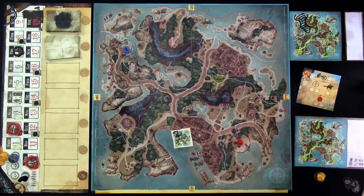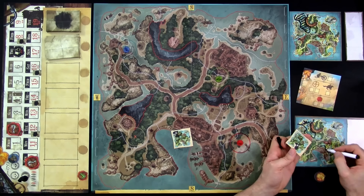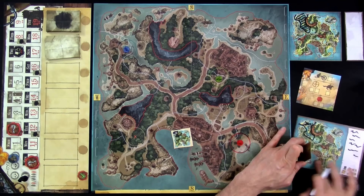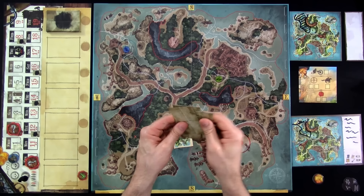I buried my treasure, I'm locked up, and now I have to give away starting hints. I won't give the tile that says the exact location — that one's out of the game. I take the remaining ones and give one to each player. I give Jen one that tells her the treasure is nowhere in a particular area. She marks that on her own little map behind her screen.